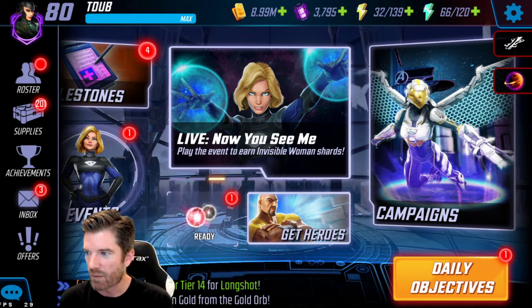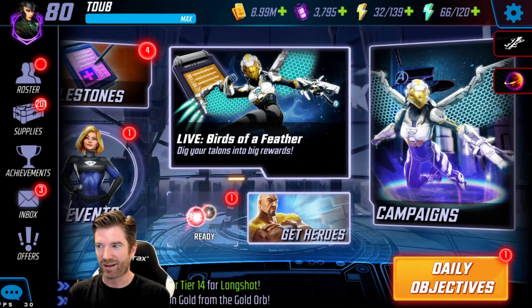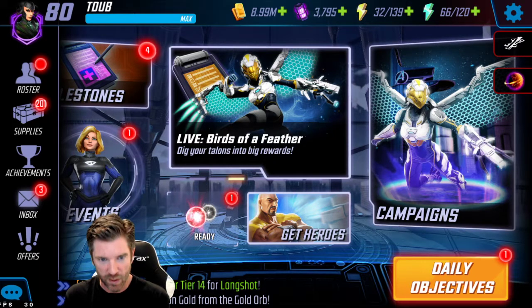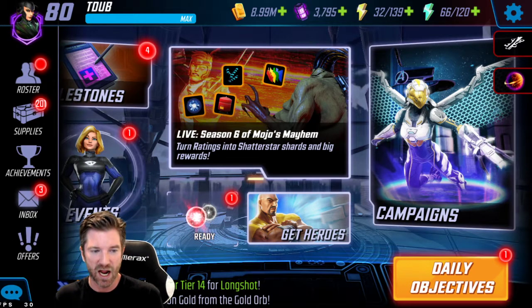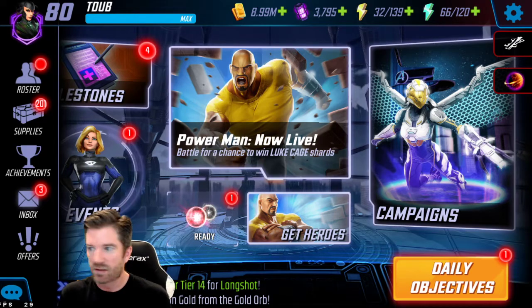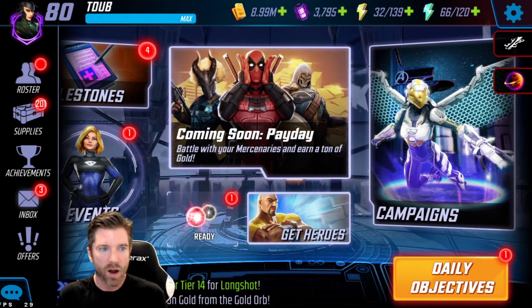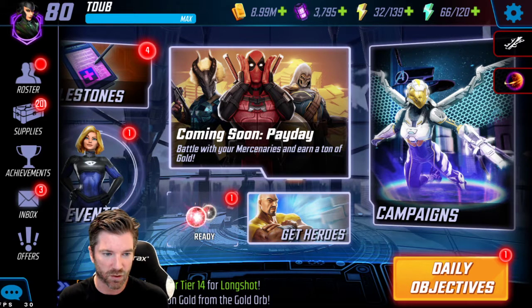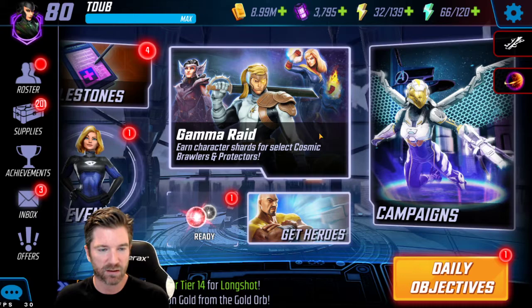I've been stuck at 30 frames for the last year. I enjoy playing this game at a high frame rate and I think all of you would too. What I'm going to do is show you guys how to increase your frame rate on Bluestacks — showing you my settings and then letting you see the exact actions I took to get the increased frames. I restarted the settings, I watched several videos, and there was one little point that I missed, so I want to go ahead and let you guys in on what I did.